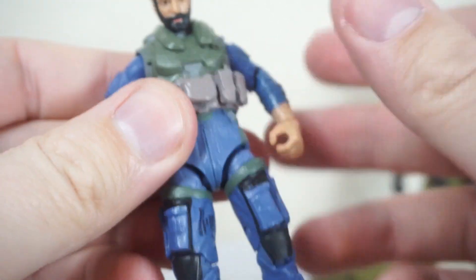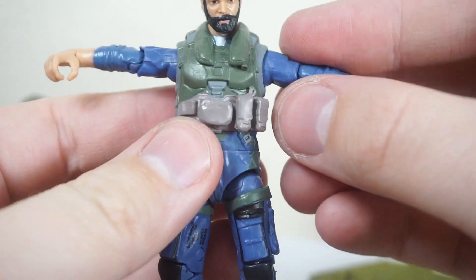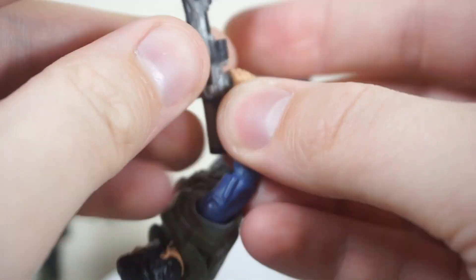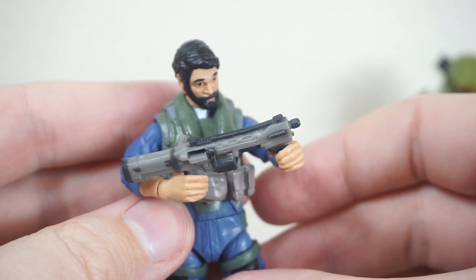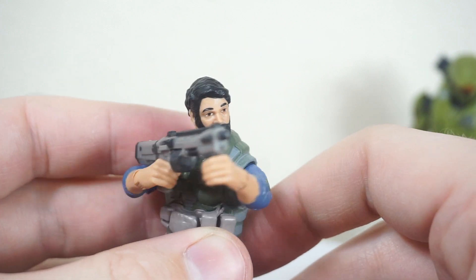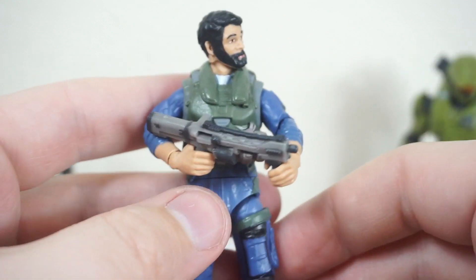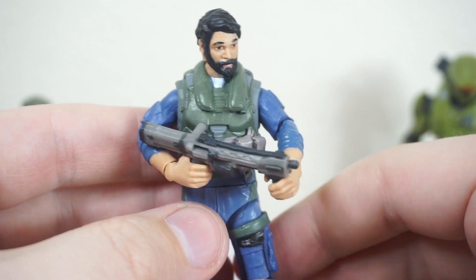Overall, this figure is very, very nice with articulation. My only real gripe is those missing indentations under the arms, which would really allow his arms to come down closer to his torso. As it stands it's a little bit awkward, but he can still hold his weapon pretty well. He can look down line of sights — not quite as well as some of the Spartans and the Marines, but it's definitely serviceable. That torso gets in the way of his arms being truly fully articulated, but that might be something retooled and fixed on the new release.